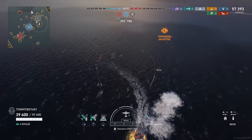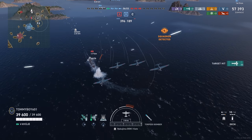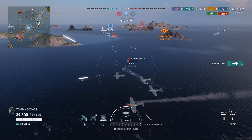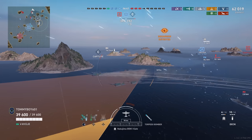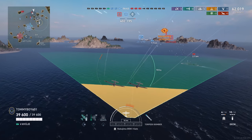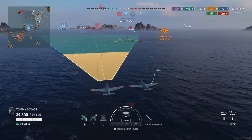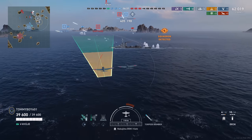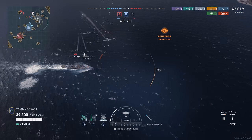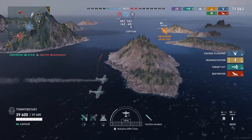We go drop the torps dead on, and we have to remember to drop them a little bit earlier than we'd usually expect, so they have time to arm — because he's traveling towards us. The differential of the speed of our torps heading towards him and him coming towards us means we just want to make sure we get that arming. He's looking pretty good for that second drop. Torpedoes lined up beautifully — one, two — and he is down.